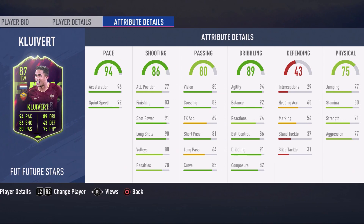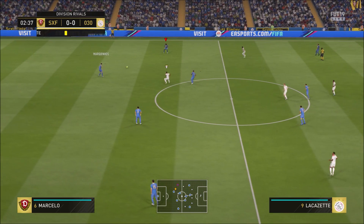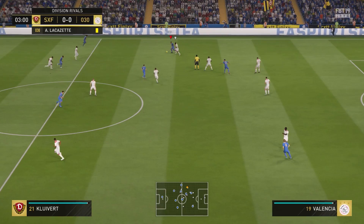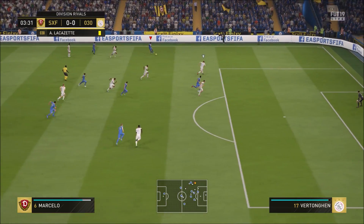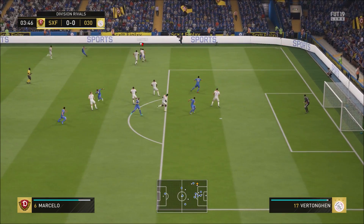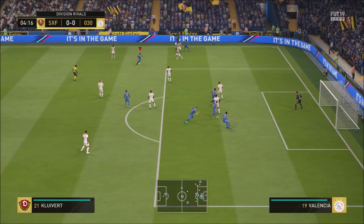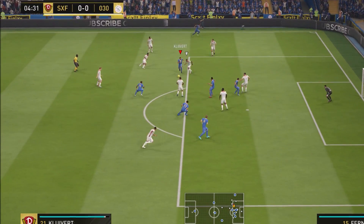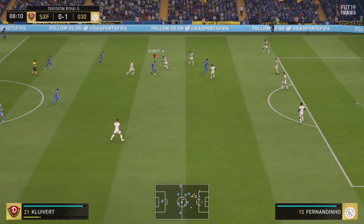Looking at the stats on this card: he has four-star weak foot and four-star skill moves. His attacking work rates are high while his defensive work rates are medium, which isn't too bad for a left winger — it means he'll be attacking a lot and helping defend when needed. His height is five foot seven, which is really small for a player in this game.